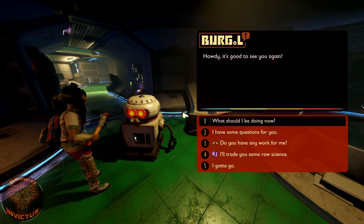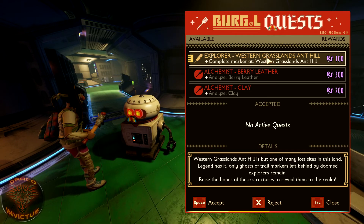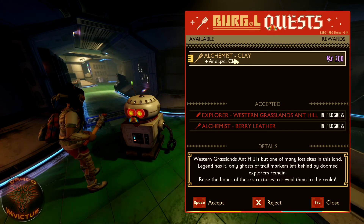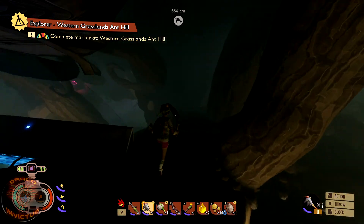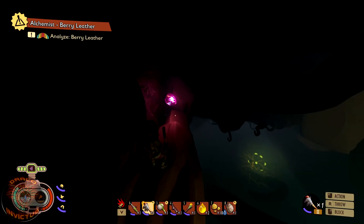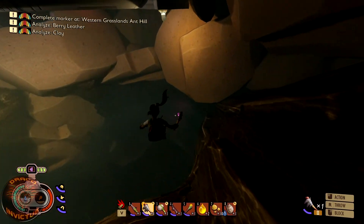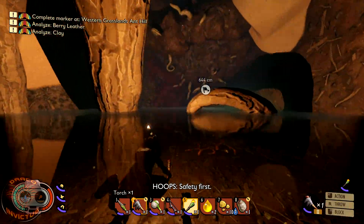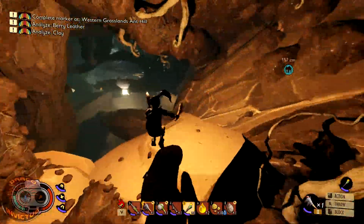Burgle, what you got for us? Three bold quests — western grasslands anthill, that's perfect. We were just over at the anthill yesterday, so let's grab that. We need to analyze berry leather — that's gonna be a fun trip — and then we also have to analyze clay, which we can pick up over by the berry leather. Before I go, since I just continued the save after the update, we'll pick up these raw science points. 800 bonus raw science just right here in the lab — that's nice.